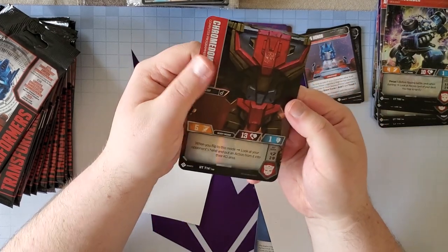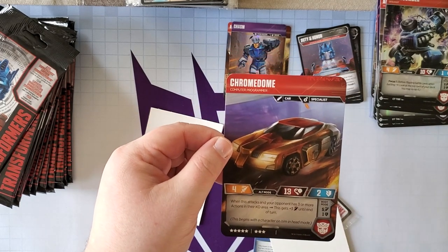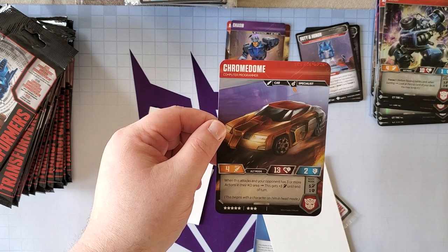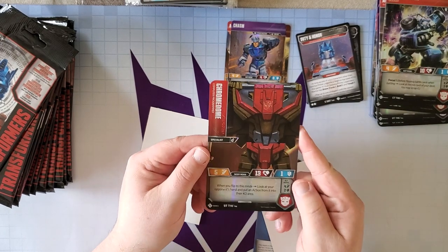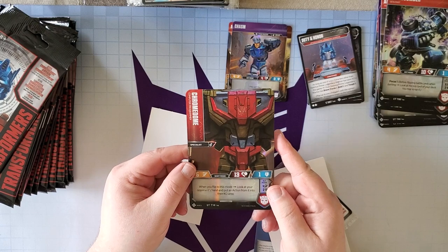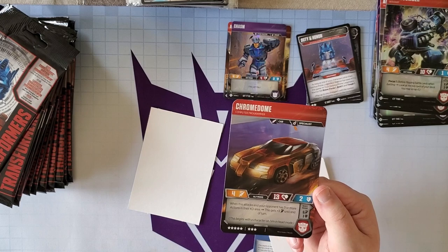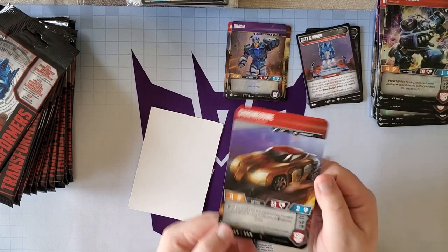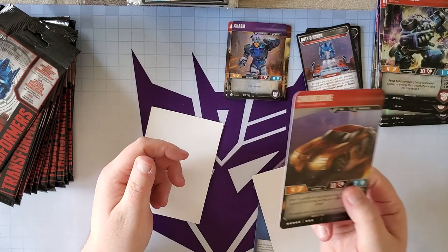We have a Chromedome — he's my favorite character from this set. His alt ability: he's a car and specialist. When this attacks and your opponent has three or more actions in their KO area, he gets plus three attack until end of turn. His body mode says when you flip to this mode, look at your opponent's hand and put an action from it into the KO area — so it gets removed from the game. It's important to remember Chromedome won't work with certain cards like Start Your Engines or Escape Route, because those specify flipping from bot mode, and these characters have body modes.